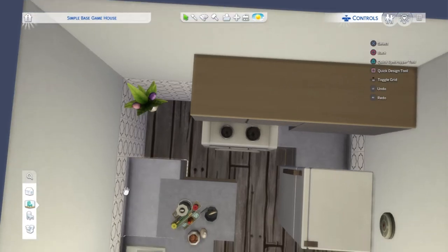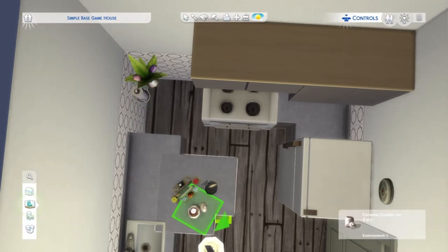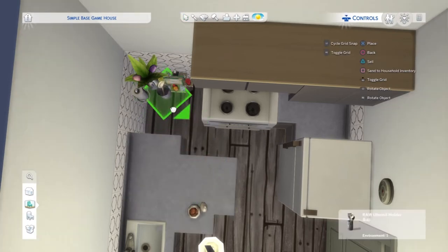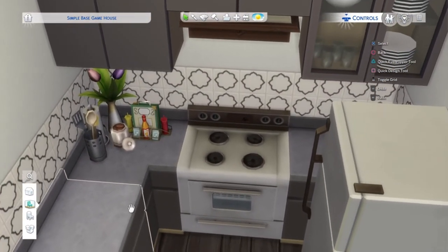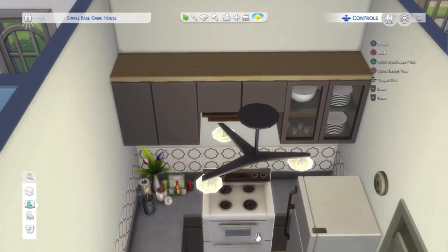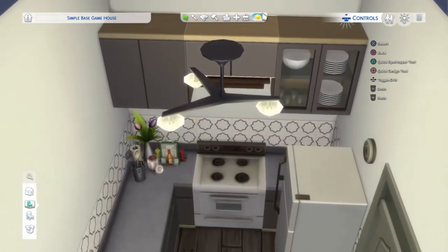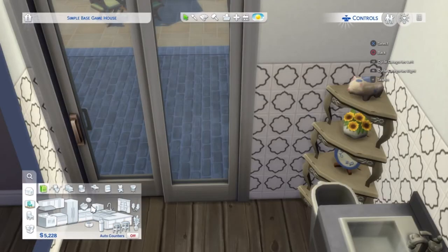Using free placement I can slide everything in at the right height because they're coming straight from the counter. There is a little lip on the back of the counter so items can clip in depending on how close to the wall you've placed them — just something to bear in mind. You've got a nice bit of clutter there. I might raise it up by half a tile — sometimes it feels a bit too low, but it can also feel too high. Maybe it's just me speaking as someone who is 5'3.